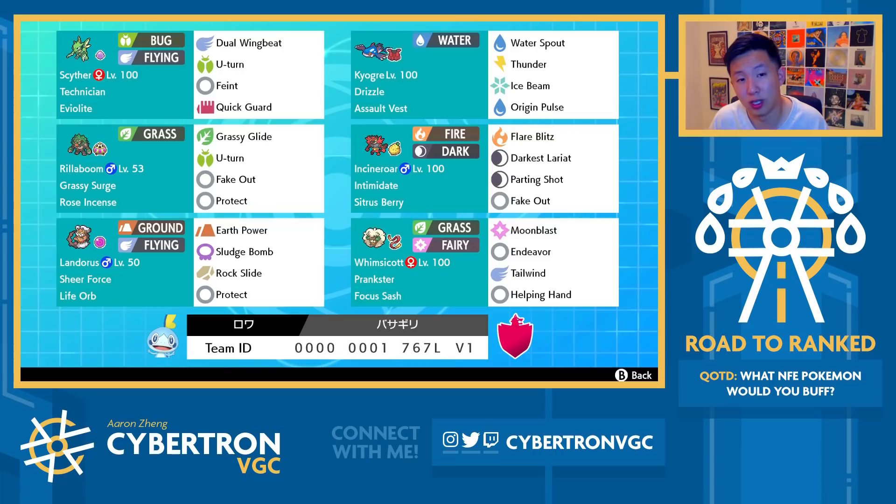In addition to one-shotting Urshifu, you can also one-shot other Pokemon — for example, Rillaboom, and Amoonguss potentially depending on the spread. Being able to one-shot Rillaboom is a really big deal, because Rillaboom is just probably one of the toughest Pokemon for Kyogre to go up against, and you're going to go up against Rillaboom very frequently. It's on the majority of teams in the format.